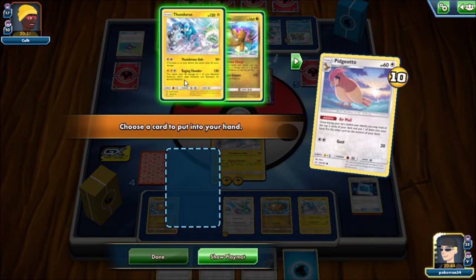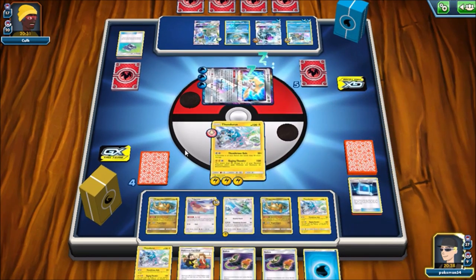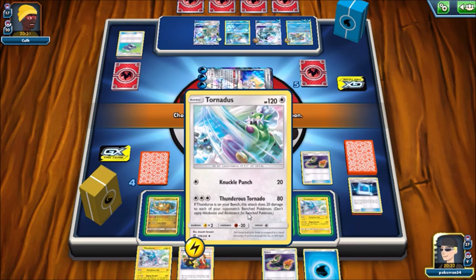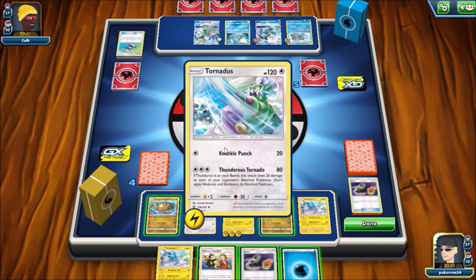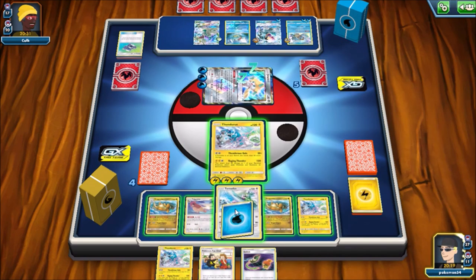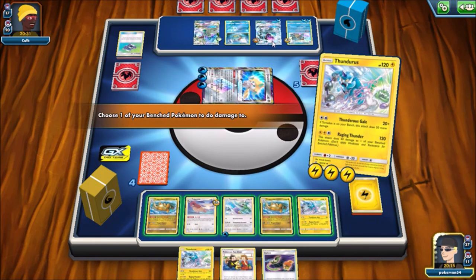Unfortunately I don't pull a supporter, so that's going to be an issue. I'm going to take Thundurus just in case. I could do a double switch move but actually I can just manually retreat - I don't want to waste that Switch and regret it later. So I'm going to go ahead and use Raging Thunder.